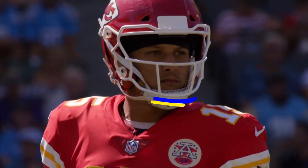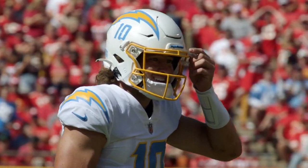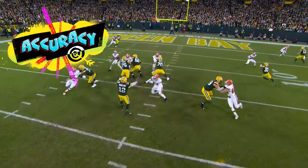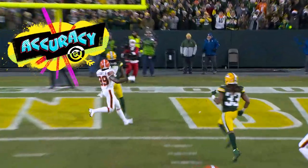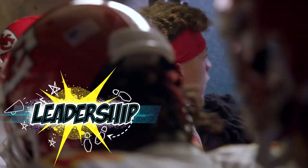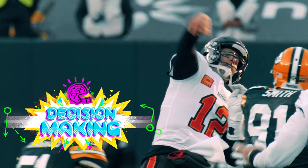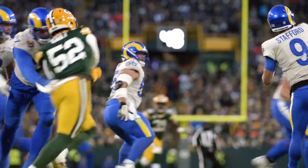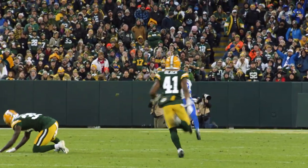They say all great quarterbacks have some of the same traits: arm strength — the ball jumps out of his hand; accuracy — placement is everything in the National Football League; footwork; leadership — we do what we do, we find a way to win a football game; decision-making and confidence. Trailing 10 points, five-man rush, he stands in and delivers. Over the top, looking for Van Jefferson — he's got it at the 35, 79 yards.